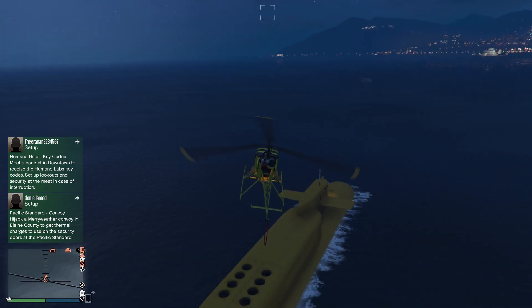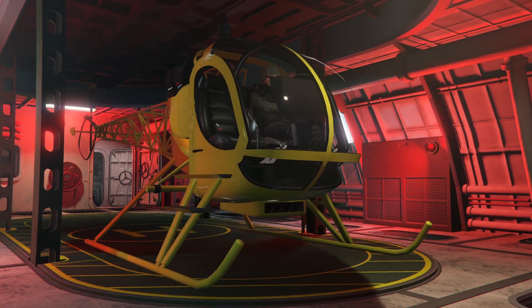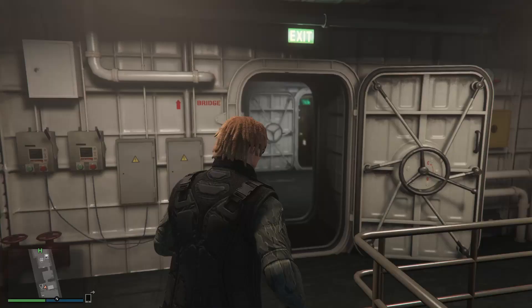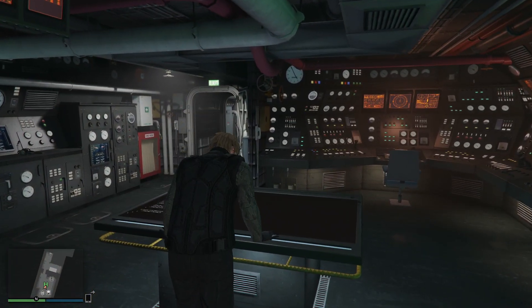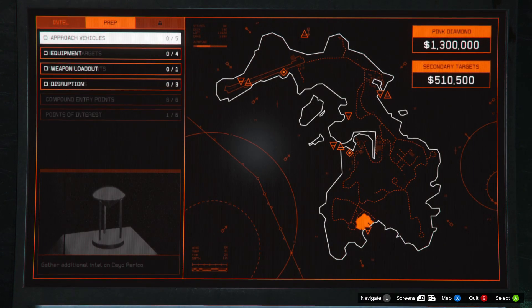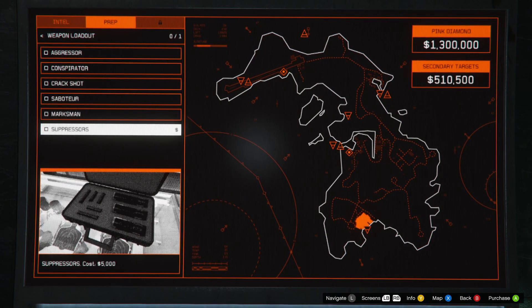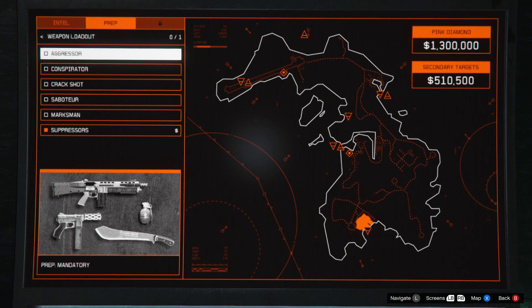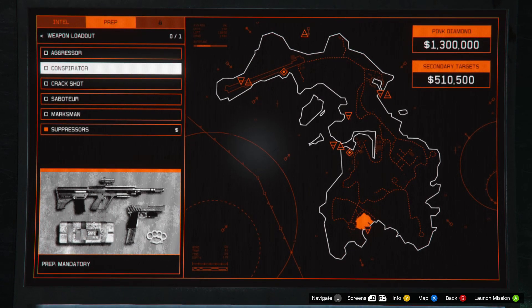Once it gives you the prompt to enter, do so. What we're going to do is start up the next mission. Before we do, while doing prep, go to weapon loadout so you don't forget. Get the suppressors, because we're doing silent and sneaky — you must have the suppressors, otherwise you're going to make a mess of it. I'll also go with the Conspirator, because then you'll only need that one rifle if you're doing it in silent mode.